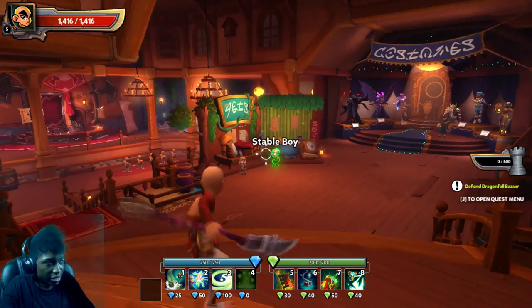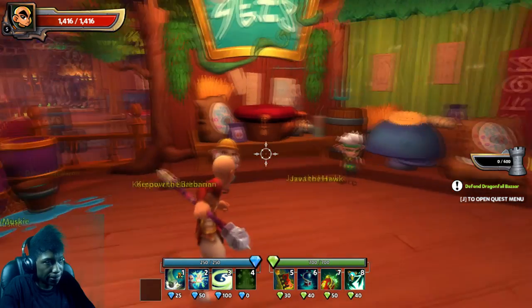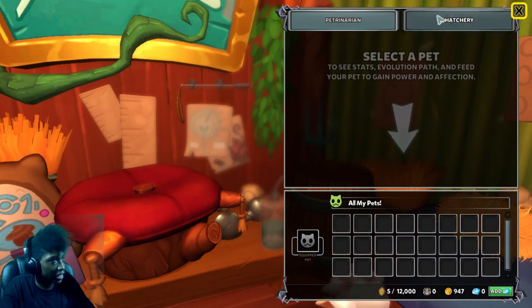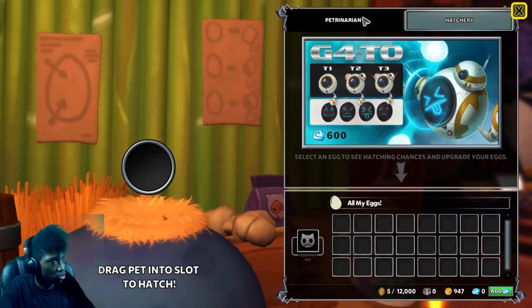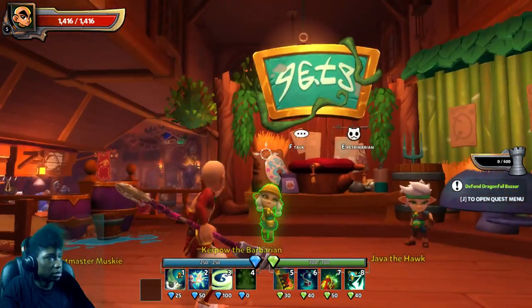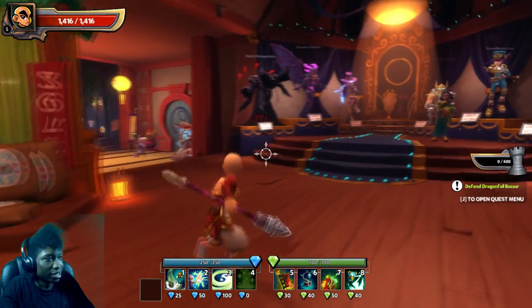Last I checked, this does look like the main lobby that you guys can join. Who are these guys? Pets. Okay, these guys are just a hatchery. That says pets — trust me, I'm a professional.